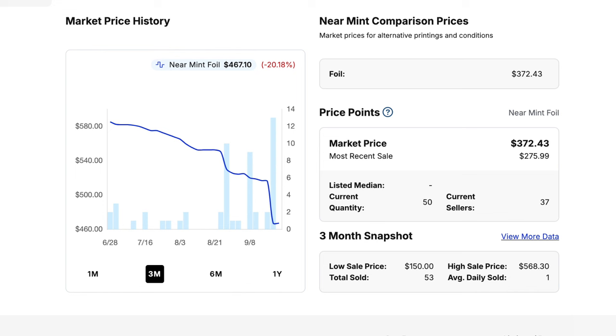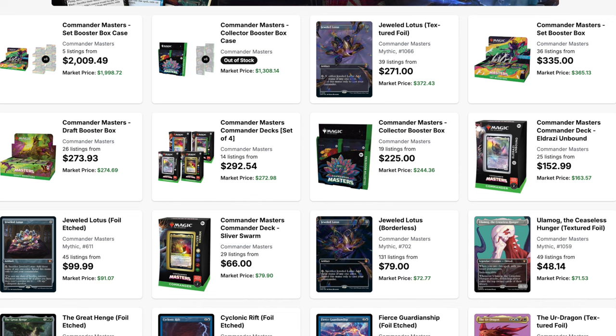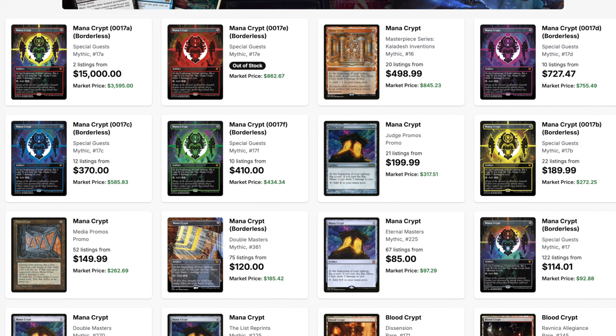Jeweled Lotus is a single card in a set that is otherwise worthless — there's no card above $50 in that set. Now if you hit it, the price is not what it used to be and the liquidity is gone; no one wants it anymore. We don't even know what the eventual price will be. People are grading this card, treating it as a Black Lotus of some type — there's an eBay listing for a PSA 10 at around $3,000. Even now, the Jeweled Lotus is still the most valuable card in the set by a large margin: the Borderless, the Foil, then the Etched Foil. The only way they could sell this product was because they had the Jeweled Lotus.